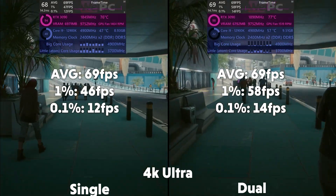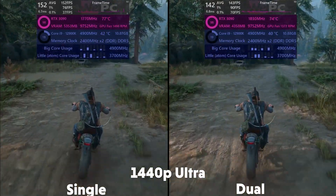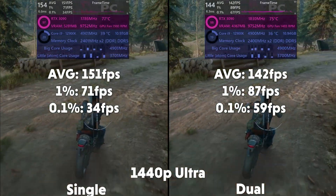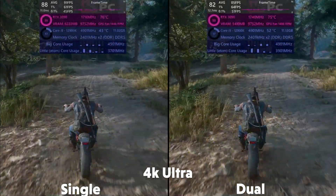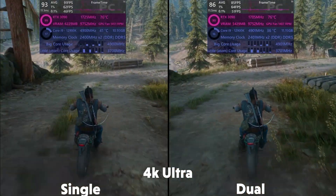Then we have Days Gone, and at 1440p, the single is averaging 151fps, with a 1% of 71 and 0.1% of 34. With the dual averaging 142fps, with a 1% of 87 and 0.1% of 59. Then at 4K, the single is averaging 91fps, with a 1% of 63 and 0.1% of 45. With the dual averaging 84fps, with a 1% of 64 and 0.1% of 43.